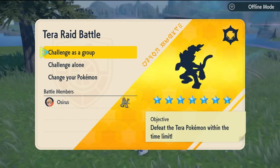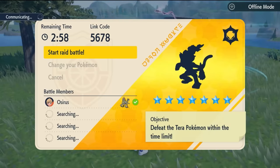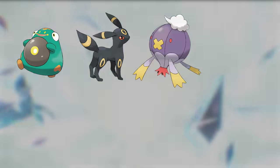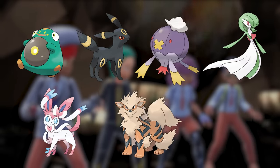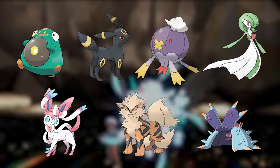Here we are back into the game. We use Challenge as a Group, making sure we are offline, jump straight into it, ready to go, and start the raid battle. The Pokemon that we're looking for are Bellibolt, Umbreon, Drifblim, Gardevoir, Sylveon, Arcanine, or Toxapex. Any one of those is going to be a perfect partnering Pokemon.